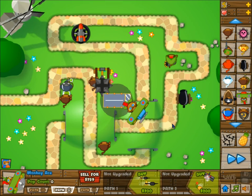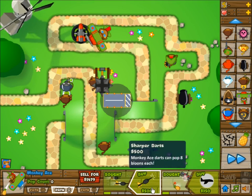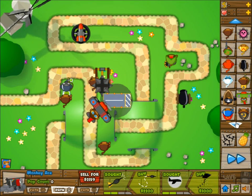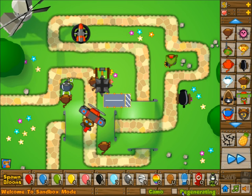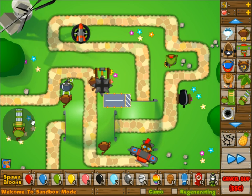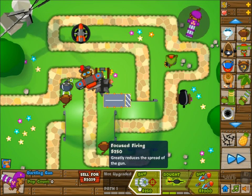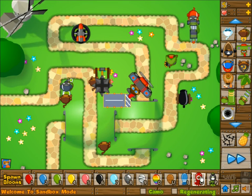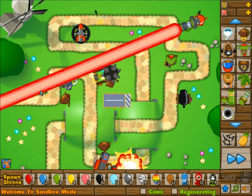We can get other types of towers too — like this one which does area-of-effect attacks but doesn't hold still. Let's start sending stuff out. Also, let's show the dartling gun because he's a lot of fun — this is an unusual tower because it's actually directed by your mouse cursor. Let's upgrade him and then send out a bunch of balloons.